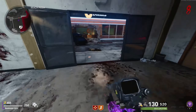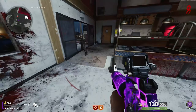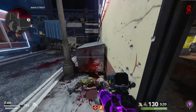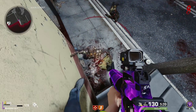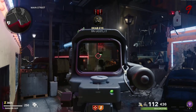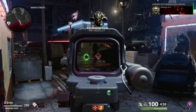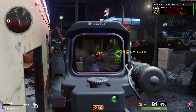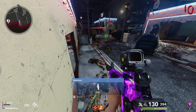A tip to make the glitch work more consistently is keeping some space between you and the garbage can, then jumping, mantling forward, and pushing back. This animation should be pretty short in between, but if you have done it correctly, the glitch should work. Once you are in this spot correctly, the only zombie type that can still hit you is the Abomination, so if you're having trouble with this boss zombie type, I recommend having the Ring of Fire field upgrade so you can easily kill him as soon as possible.